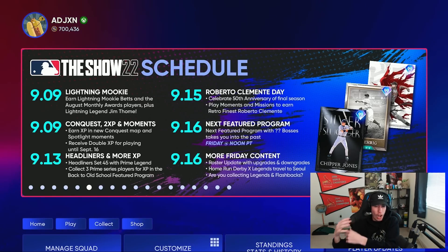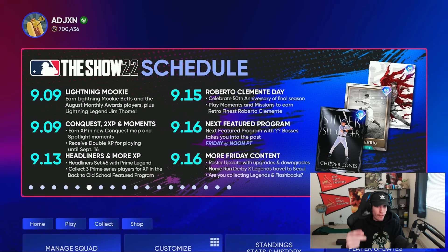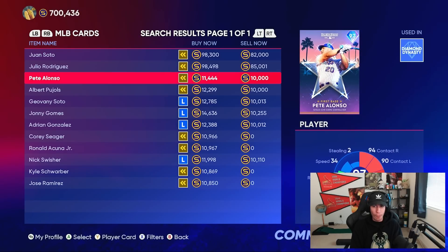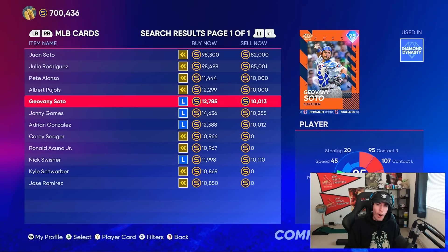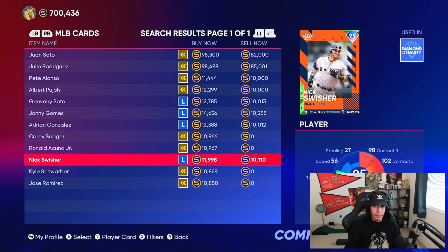In addition to the new featured program, we have more Friday content. There's our next roster update with upgrades and downgrades — we'll see who the new diamonds are and whether people's investments have been paying off. Also on the calendar: Home Run Derby X Legends travel to Seoul. If we go to the market and look at Home Run Derby, we can see those cards we already have — I believe there were only four of them this year, including a Nick Swisher card that is absolutely insane.